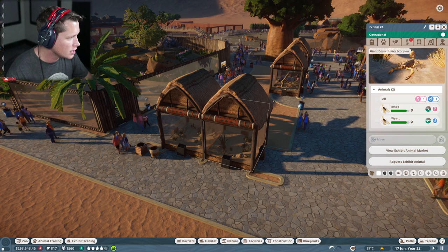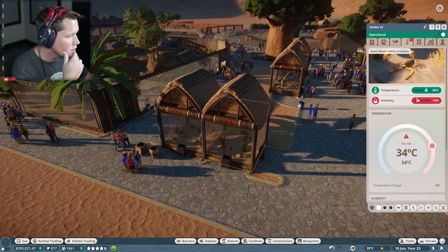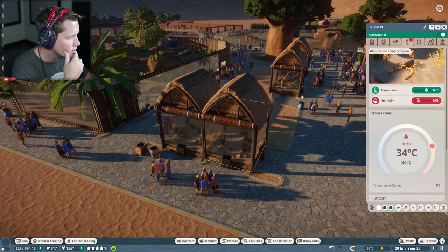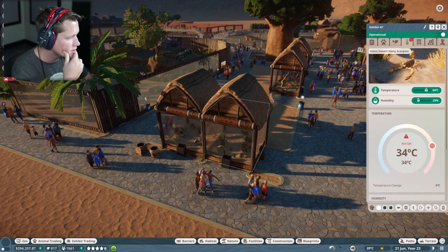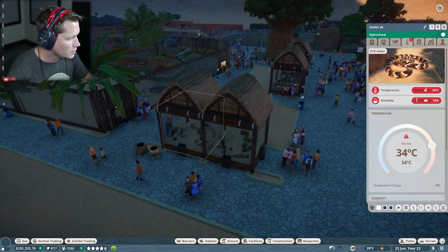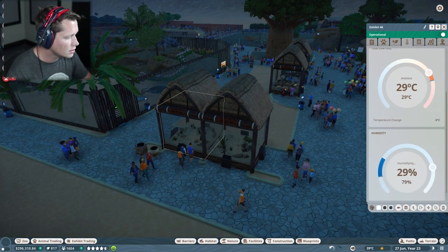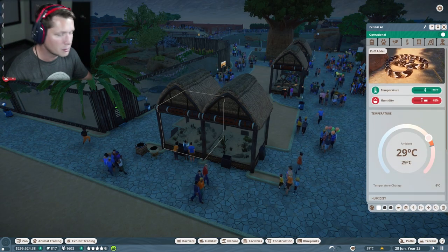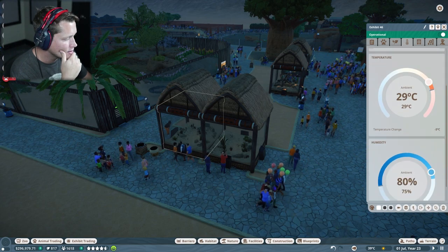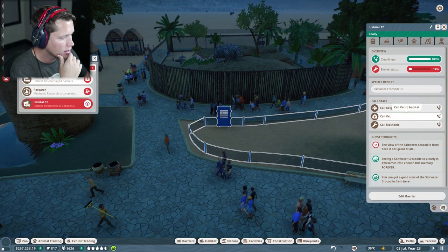Let's check what these guys actually want and pause while we look at this. We want the humidity a little higher, around 20-25%. Temperature looks good. Now checking on the puff adders — temperature needs to be fixed, bringing it down to around 29-30, and we need to bring the humidity up a lot, probably around 85%. Then I see we have some damaged barriers — going to call a mechanic on that. Research is done, and there are more damaged barriers over here too.